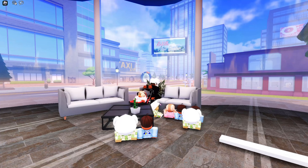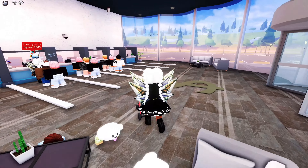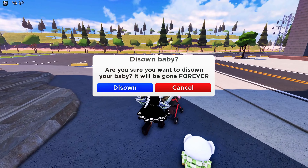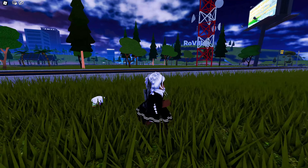I love how they will stay as soon as you sit down, and once you get up they'll follow you again. But if you want them to manually stay or follow, just click on the NPC baby and select the option. You can also equip, unequip, and disown your NPC baby — for those of you who find them quite scary.